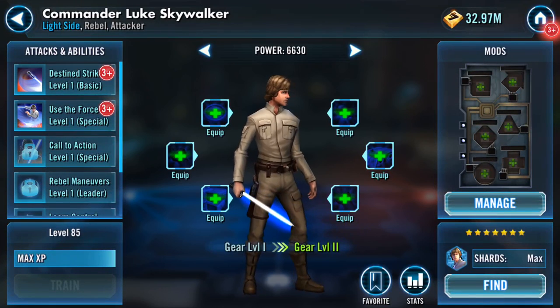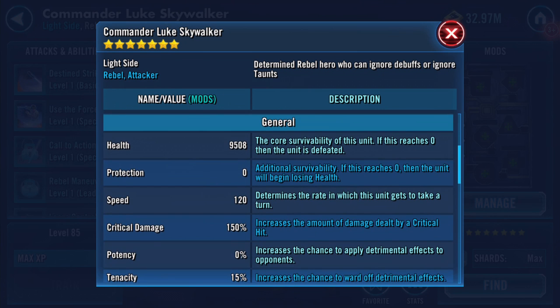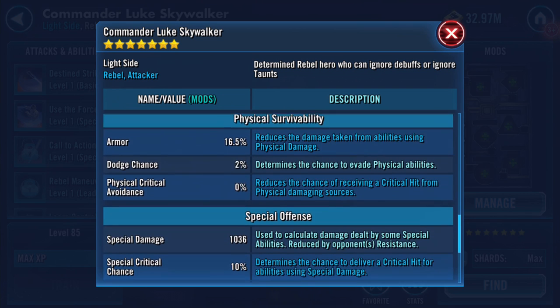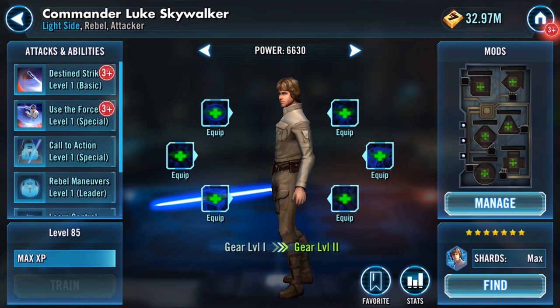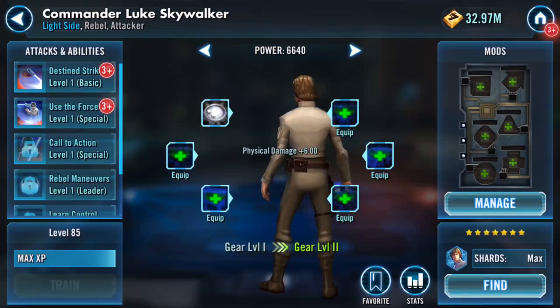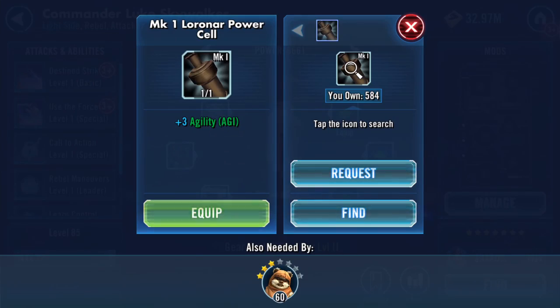That's him maxed - level 85. 519 strength, 771 agility, 432 tactics. 9500 on his health. Just gear one, level 85. I'm not going to go through the stats on these gear levels here, but let's hope that hoarding has paid off.